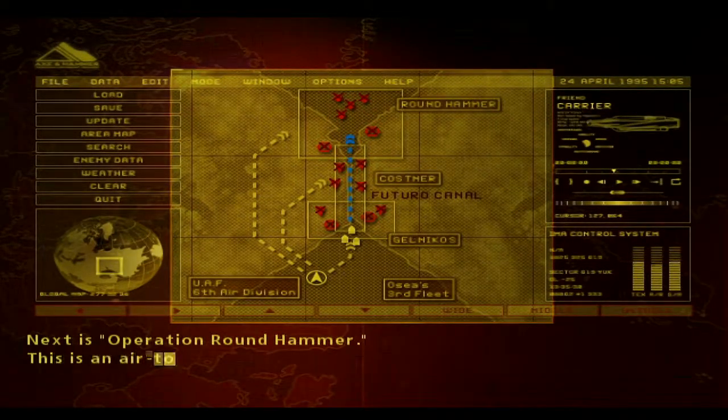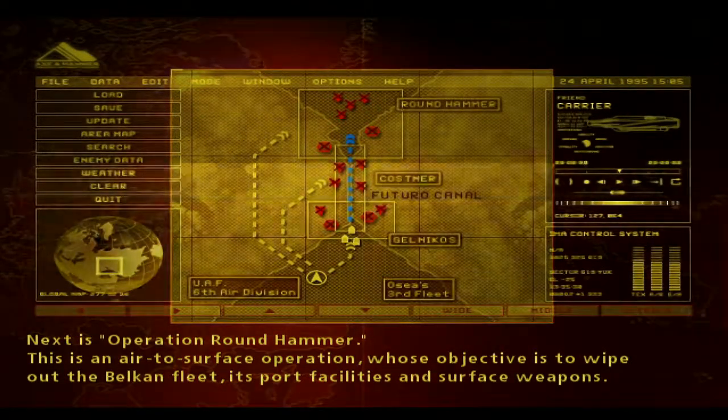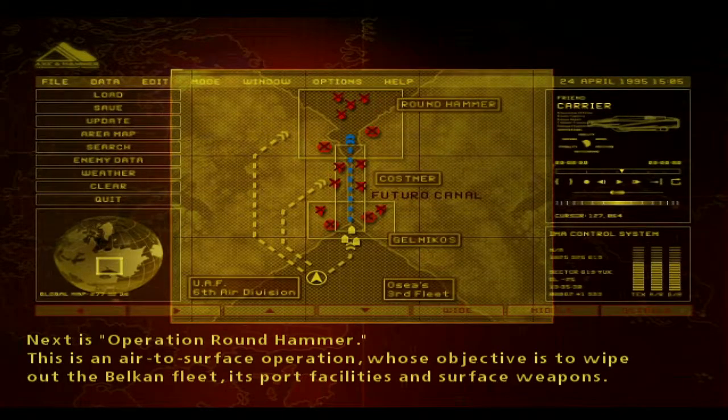Next is Operation Round Hammer. This is an air-to-surface operation whose objective is to wipe out the Belkin fleet, its port facilities and surface weapons.